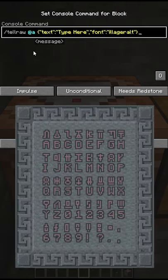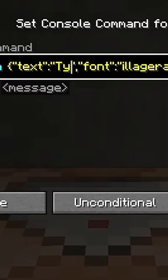You can pause here if you'd like to copy the command as well as the translation. Once you're done, type any message you want to convey in Illager font between these quotation marks. You can also change text color and who it's sent to. And there you have it.